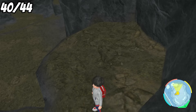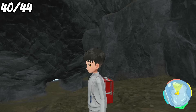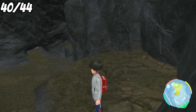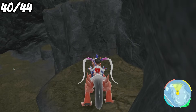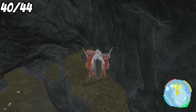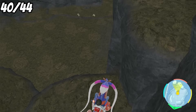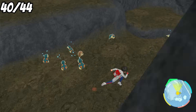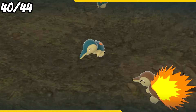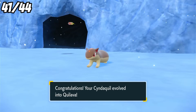With only a few shinies left to get, I now tackle what is known as possibly one of the hardest encounters to get in the Indigo Disc DLC, and that's Cyndaquil. The reason being, it spawns in one place and one place only. Without a sandwich, you might not even see one, and getting an outbreak here is super rare, but we do have a technique. By making a sandwich to increase the encounters and standing in a certain spot in this cave, we can slowly but surely see Cyndaquil spawn in, and not long after, we have this beautiful brown Cyndaquil. And honestly, I was expecting this to be a pain, but it only took me a couple of tries. We do get to evolve it, but not into the mighty Typhlosion, but Quilava instead, and that's shiny 41.